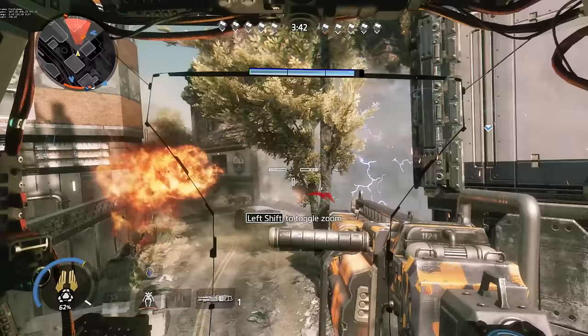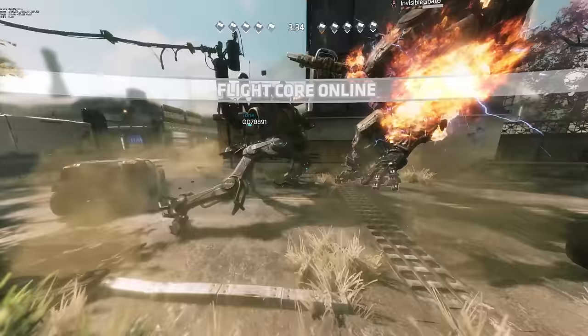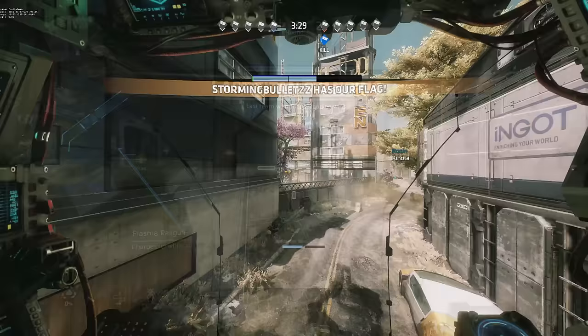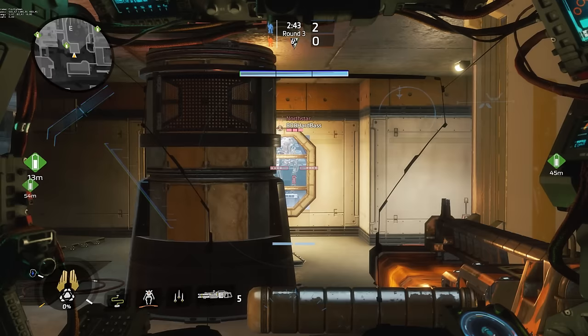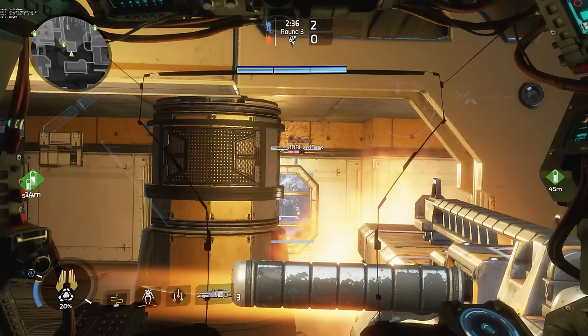Map geometry itself is your main defense as Northstar, so take advantage of that as much as you possibly can while fighting enemy titans. If you're just being annoying in a teamfight, you can stand a little bit more aggressively and use your flight abilities more often, but there's going to be plenty of times where you need to do the most amount of damage possible while losing the least amount of health possible. Northstar is all about abusing really tight sight lines.